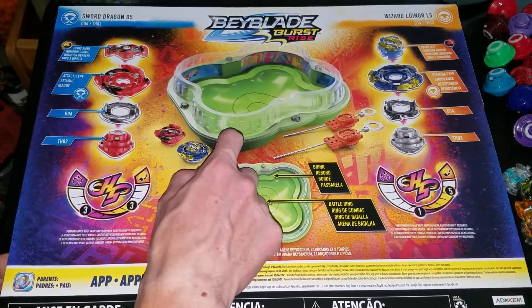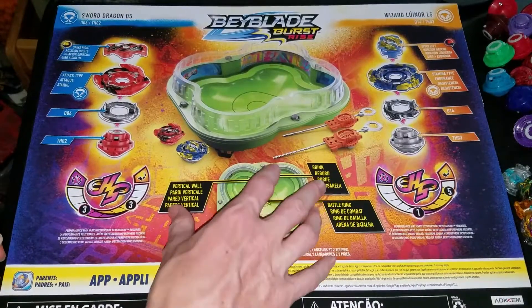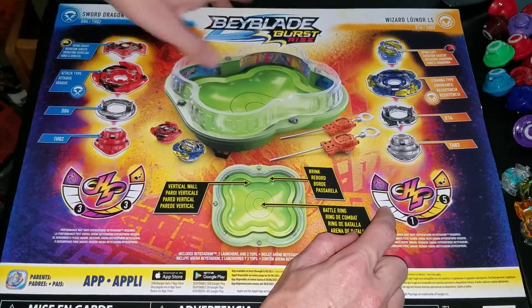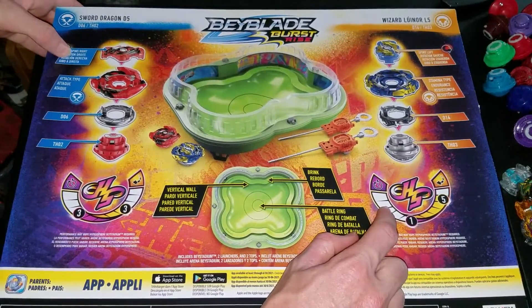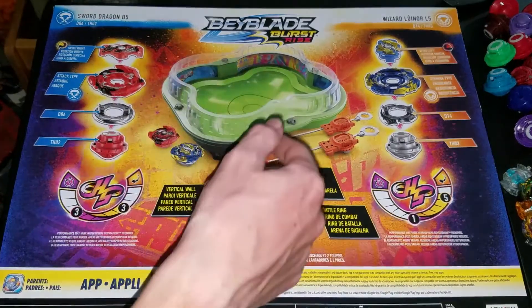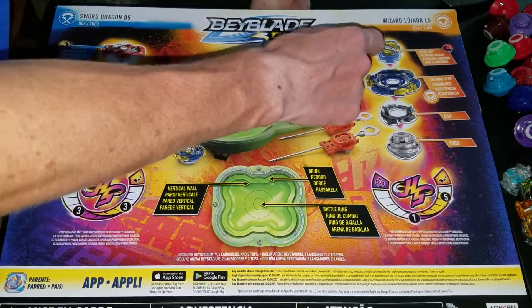I really can't wait. This is actually a different, it's a little bit thinner box. That's for Sword Dragon D5 and Wizard Longinus.